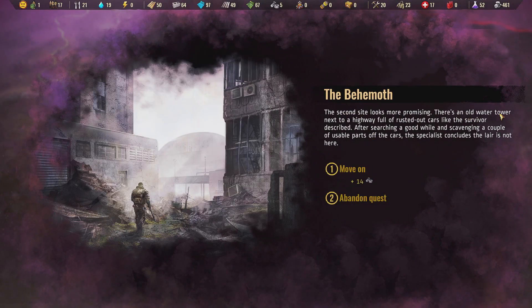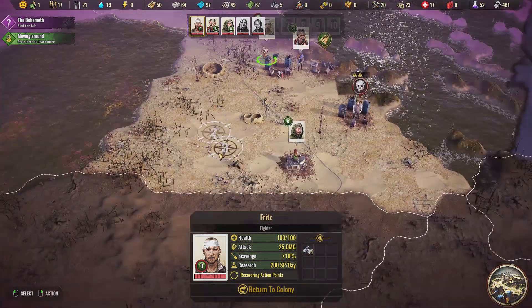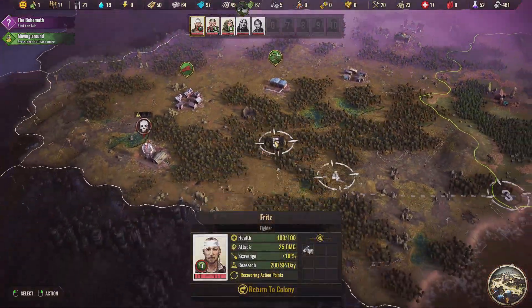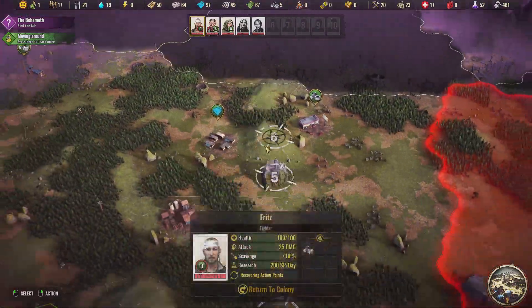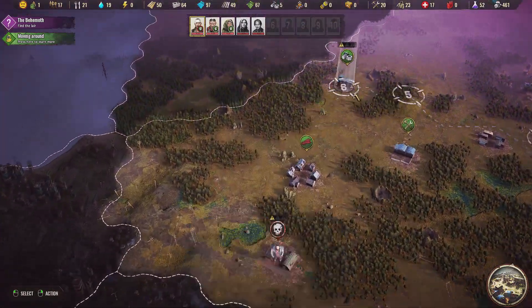The second site looks more promising. There's an old water tower next to the highway full of rusted out cars like the survivor described. After searching a good while and scavenging a couple of unusual parts of the cars, the specialist concludes Leo's not here. Okay fine, move on, that's fine. I'm actually happy with that. We do not know where else the behemoth may be - it's probably in one of these areas over here.